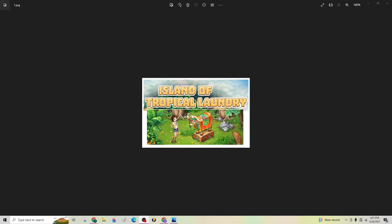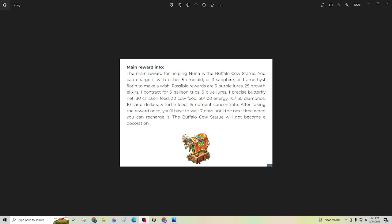Today we have the Island of Tropical Laundry. Here's a little bit about the reward for completing that island — this is one of those rewards that does not become a decoration as long as you are charging it up with florins, and you get to pick which florins you want to use: five emerald, three sapphire, or one amethyst to charge this. There are some good things you can get from it — you can get three purple lures, and you can get three turtle feed. That's new for a reward like this, that's pretty cool. It's making a lot of people want to go do this island.